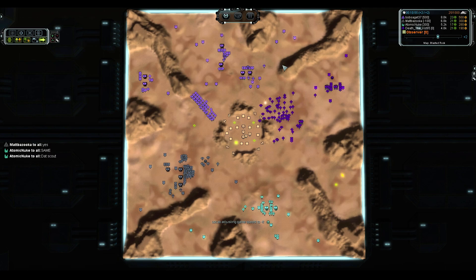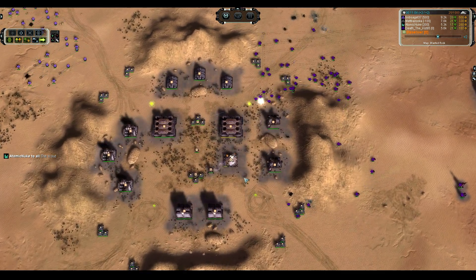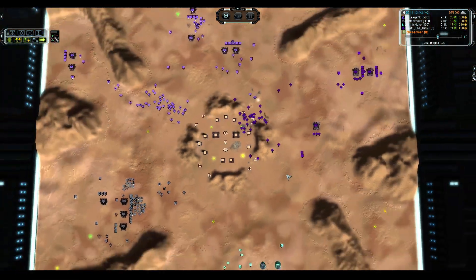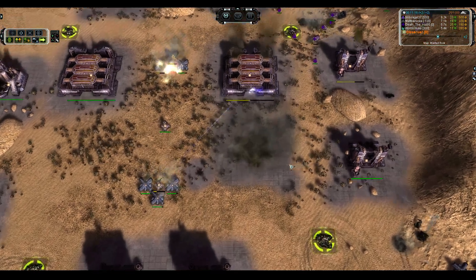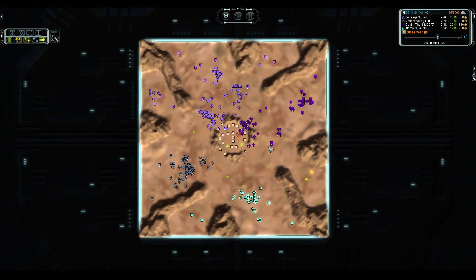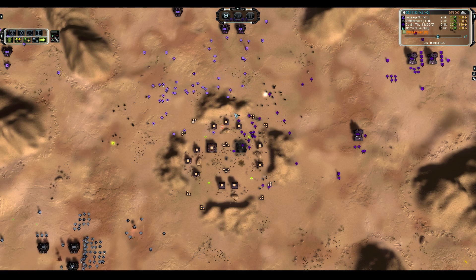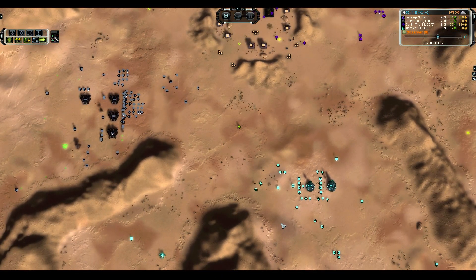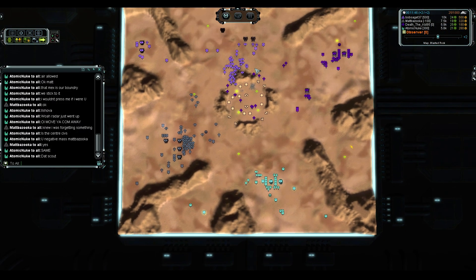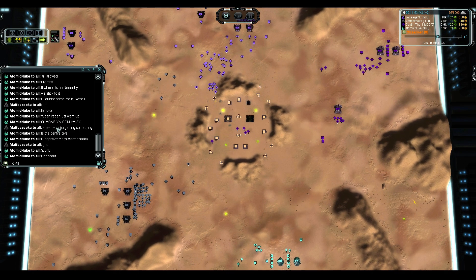If he were able to get those Ilshavas out in the field somewhere, he might actually be able to do some damage because I don't believe anybody has overcharge — no one has built an energy storage as of this point. It looks like there is finally going to be an assault on the middle. Why claim that T2 Power Generator when you could obliterate it from the face of the earth? He is going to obliterate the wreck as well with that overkill on the Lobo fire, so he is not going to get any mass out of the proposition either.